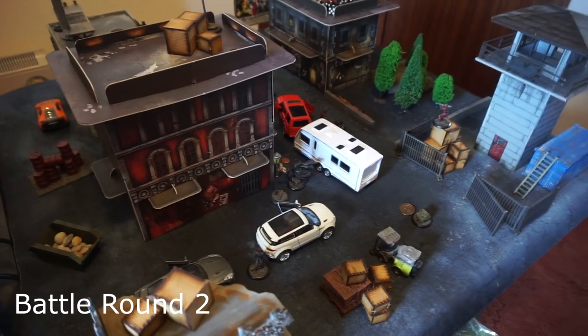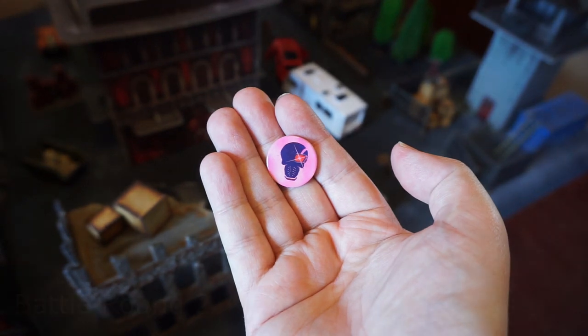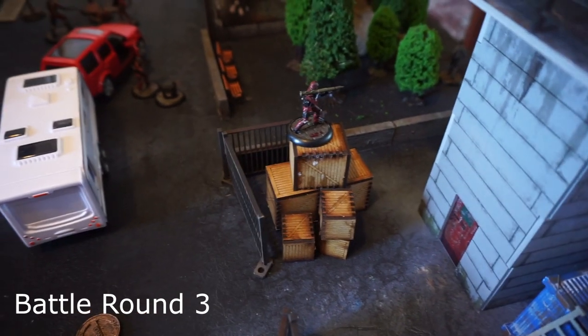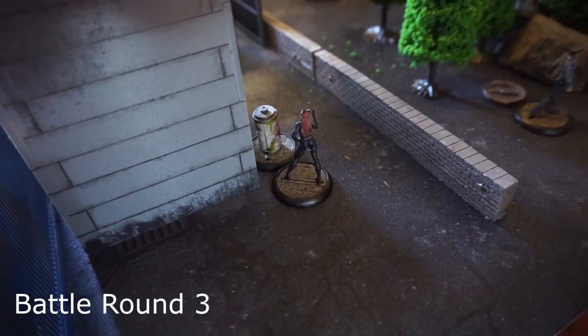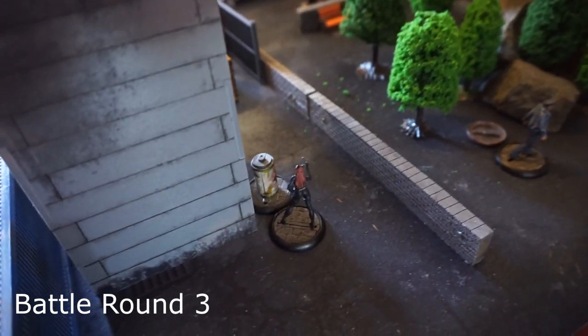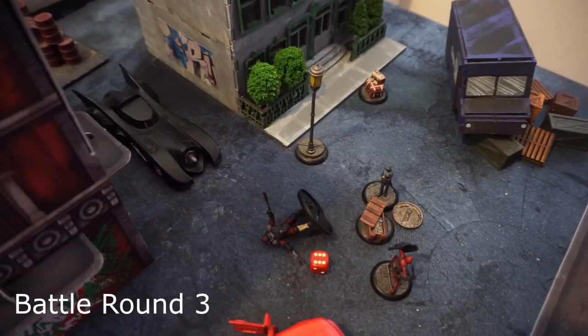Militia is getting first activation in Battle Round 3. Perhaps a poor choice of first activation - they activated the missile launcher person. Almost point blank he shot a missile at Catwoman and the hit roll missed. The way explosive stuff works is you roll for hit as normal, then it's an automatic wound on anything covered - you still have to roll for a wound, it denies pings, but you still have to hit with it and he did not.